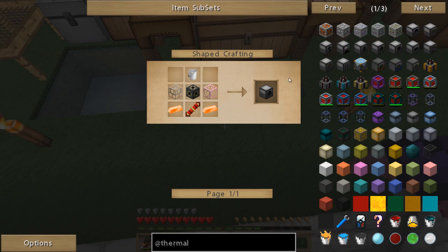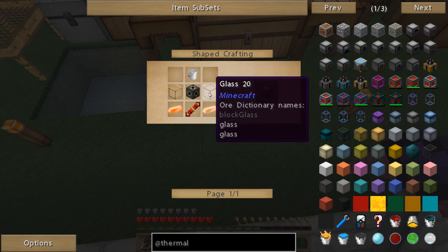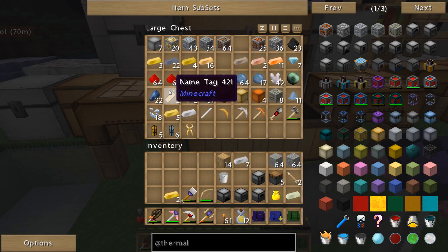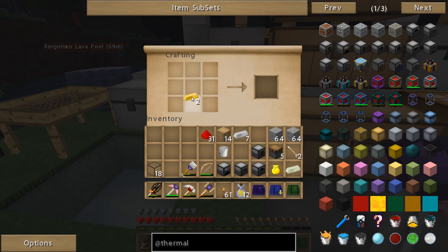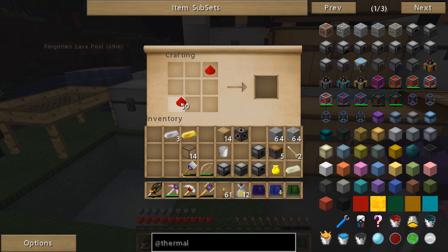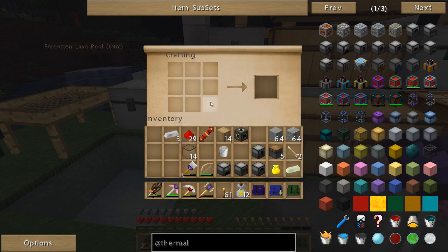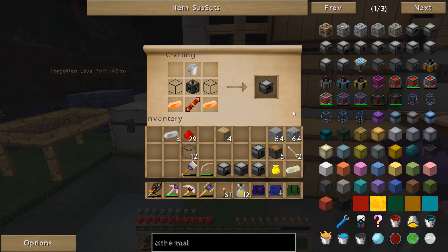Magma crucible. So fluid transposer - let's go ahead and make that our last machine for the moment. The fluid transposer - I'm going to need some glass, redstone reception coil, I'm going to need one more of those. So I'll grab two of those, grab a little bit of redstone, grab the glass. I'm going to go ahead and try to do this from memory. Machine frame, redstone reception coil, and we have a bucket. We need two copper ingots. Fluid transposer - nice.